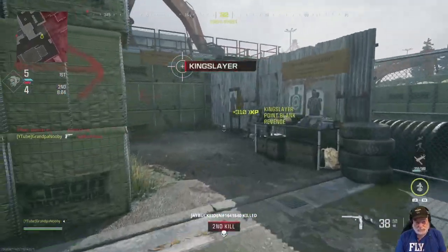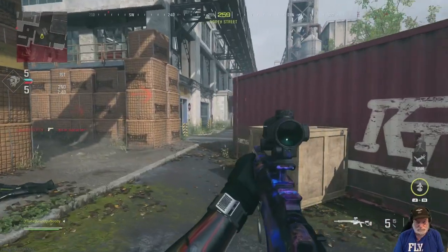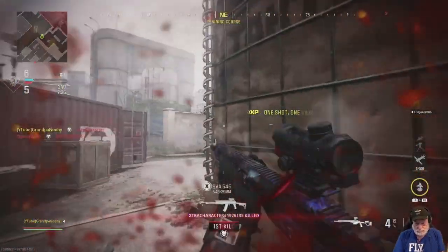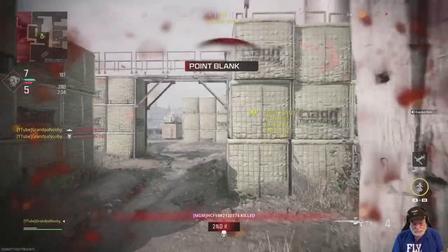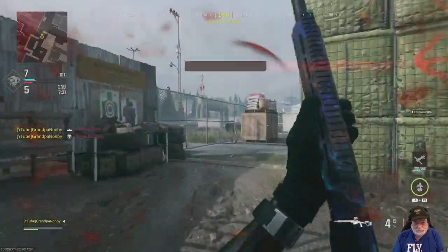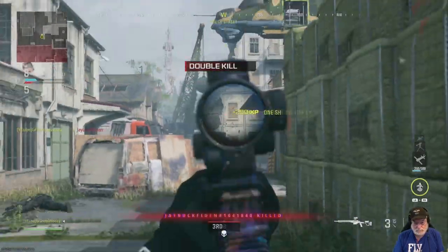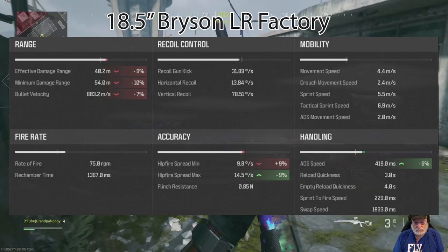Gotta pull out a pistol for the knifer — there's always the obligatory knifer. Somebody wants to shank you in the middle of a gunfight. You can see the ADS speed there is spectacular for close-in combat. There comes the knifer again — if he's further away, he's gone.